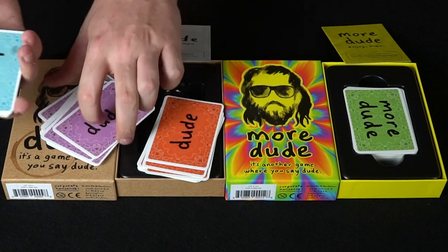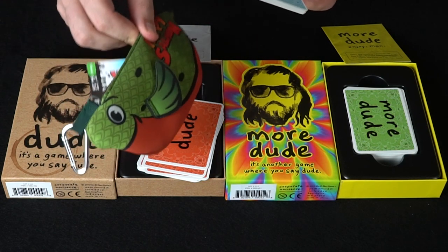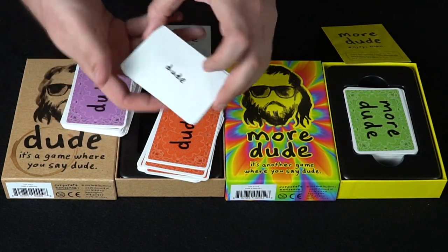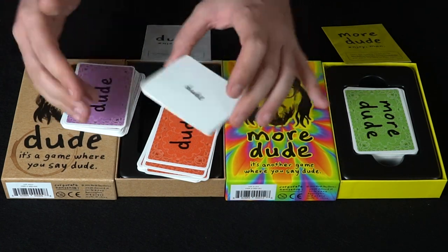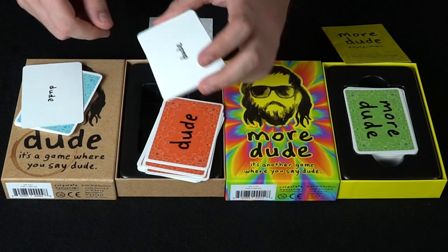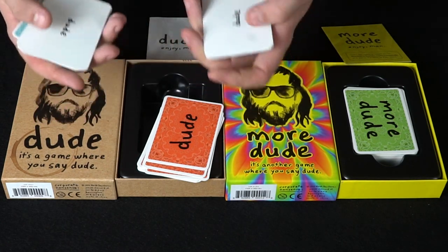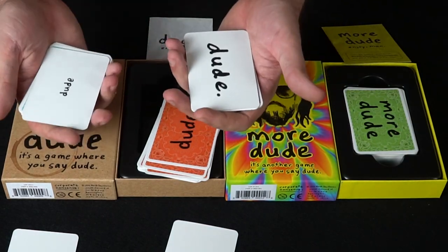Everybody gets their deck in hand, and just like Happy Salmon and Funky Chicken — very similar games — you flip one card over and say it as you think it should be said. A small dude might be said quickly and quietly. Everyone else is doing the same thing simultaneously. If you find a person who matches — you both have the same card and say it the same way — you say 'Sweet,' place the card down, draw new ones from the top of your deck, and start again.